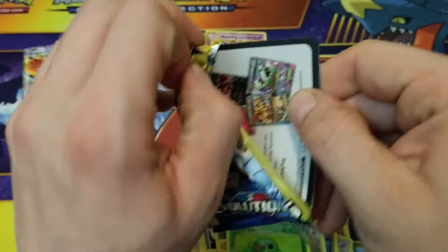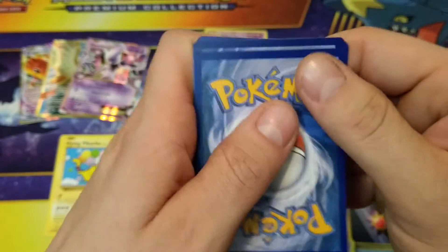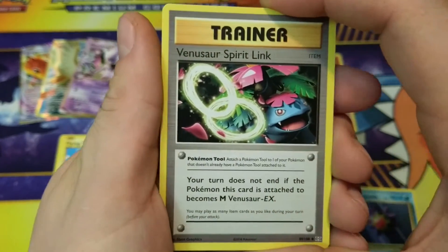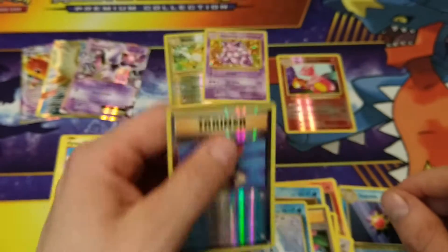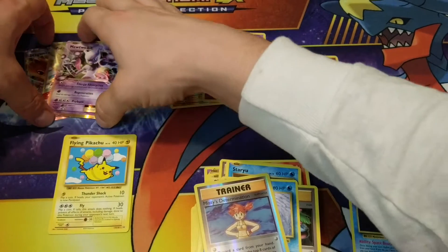I just wish I could find other sets still — it's very hard to find other sets. We're into our last and final pack. Doesn't feel like it's much of anything, but we will find out. Venusaur Spirit Link and a Reverse Holo Misty's Determination. But really, all in all, we got some amazing pulls out of these packs.